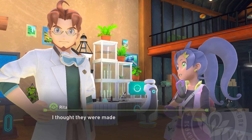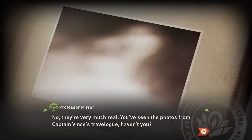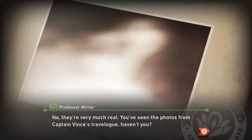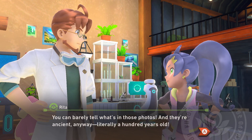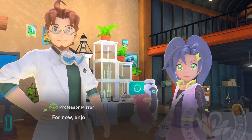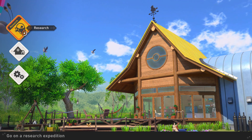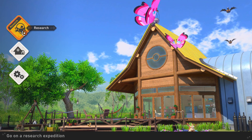You mean the Lumina Pokemon? I thought they were made up! No, they are very much real! You can see them in the photos from Captain Vice's travel log, haven't you? You can barely tell what's in those photos — and they're ancient, literally like a hundred years old! Well, we can discuss that later. For now, enjoy your nighttime outing! So in the next episode, we're gonna go to the park but at night! Hope you enjoyed this, and I'll see you when we go to the night! Later!